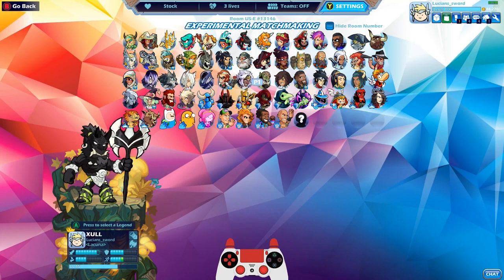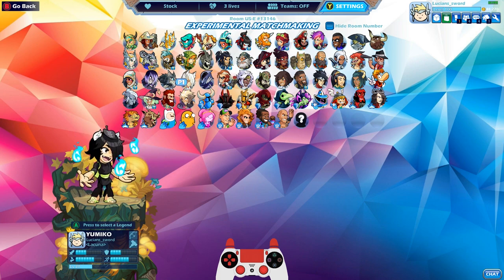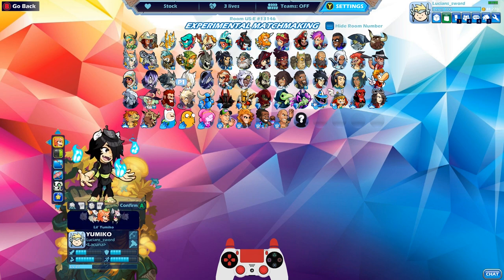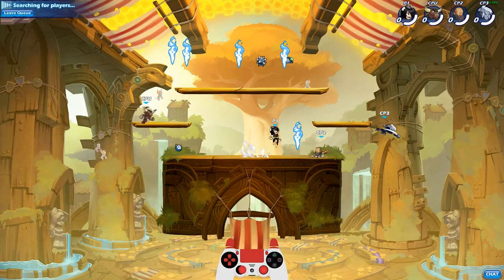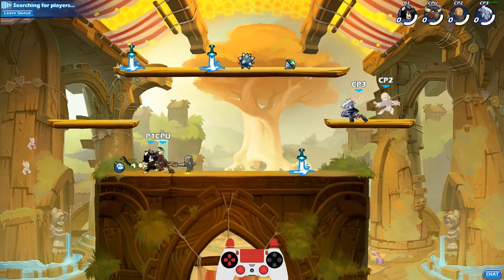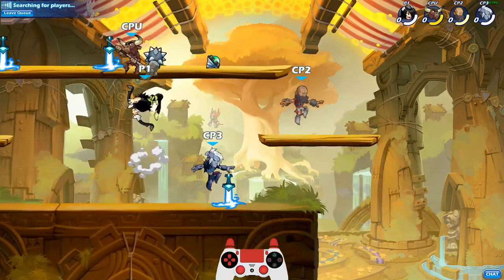How's it going guys, Lucian Sword here playing some more Brawlhalla for you today. As always, we're gonna be dedicating this video to Yumiko. Yumiko is probably one of the most requested legends that I play, so we're gonna do it here. We're gonna start out with a little Yumiko with the Mountain Dew OG colors — hope you guys are all having a fantastic day wherever you might be.